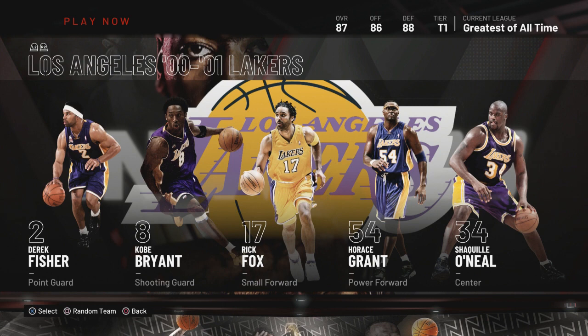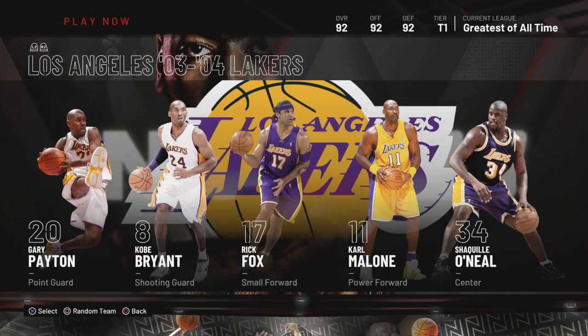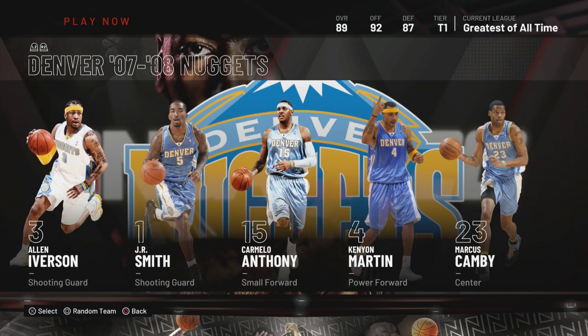For the 2001 Lakers — if you want Shaq to go to work, make sure you put the perimeter shooter at the four so they don't double team and all-ball. If you leave the wrong player at the four, it's gonna be hard for Shaq to score — you don't want that. The '02 Kings — use that team, most definitely. The '04 Lakers — I don't need to say anything. The '08 Celtics — yeah.